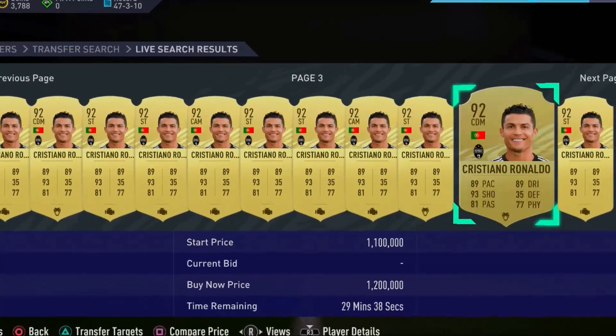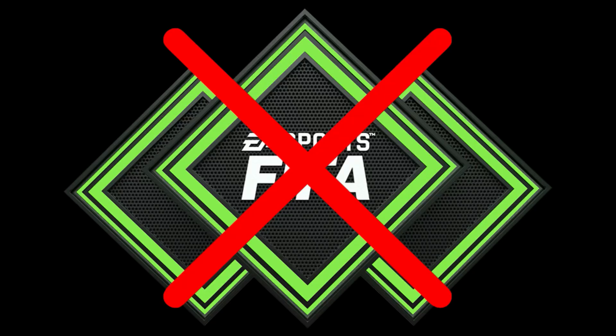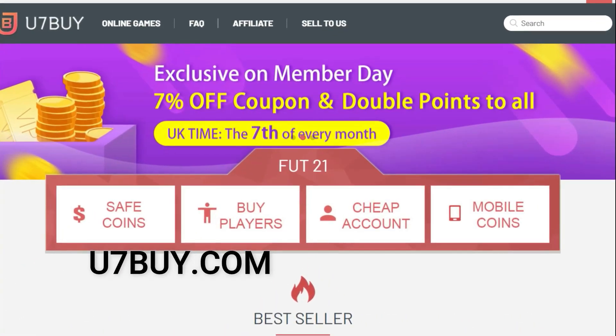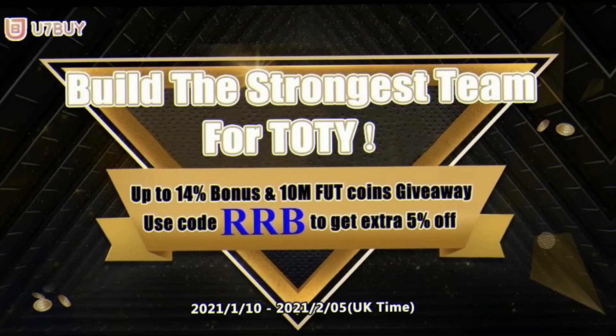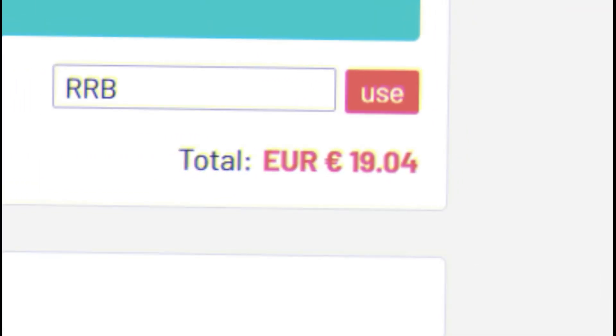Do you want to buy the best players in FIFA 21 Ultimate Team? Well, if the answer is yes, don't buy FIFA points. Just head over to u7buy.com for your cheap, fast, safe and reliable Ultimate Team coins. And during the Team of the Year period, there is a special 14% bonus and 10 million FUT coin giveaway. Make sure to use the code RRB at checkout for 5% off.